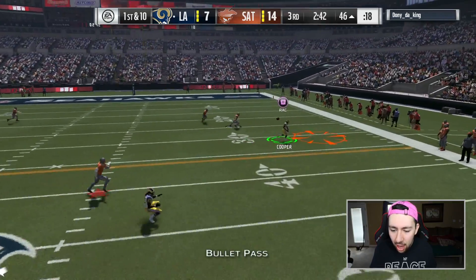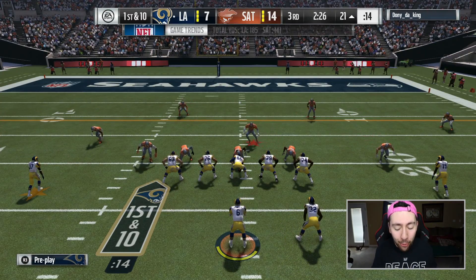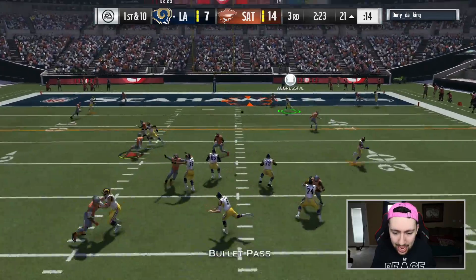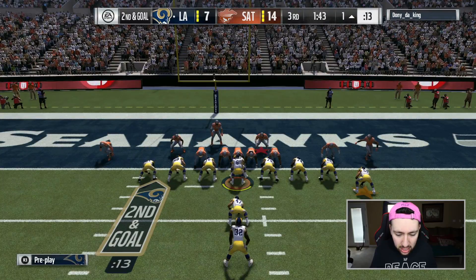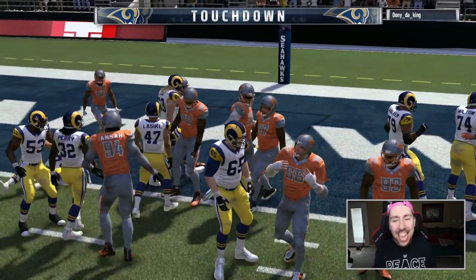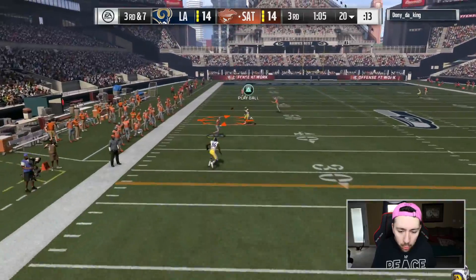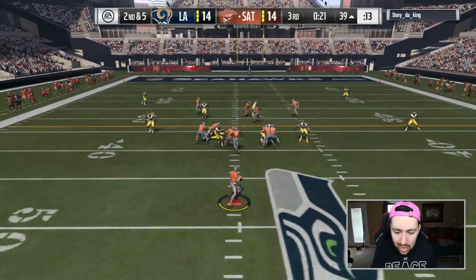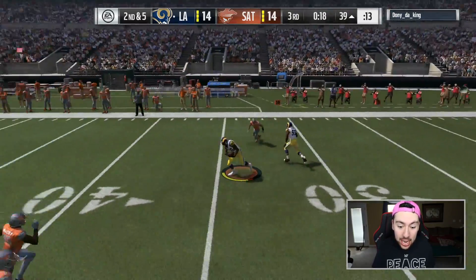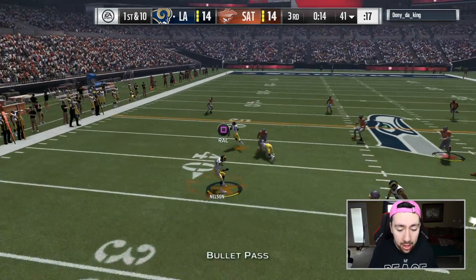My man just threw directly into coverage. We're gonna hit Cooper on this out route. I don't even know how this is possible, but we got a bronze quarterback absolutely throwing dots — he's throwing lasers. We caught it! Going with a QB sneak — it's a tie game! He's gonna try for a pulse route — oh no, son of a biscuit. Come on boys, we just need one stop. He goes play action — and we get a pick!